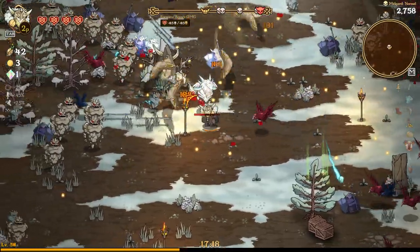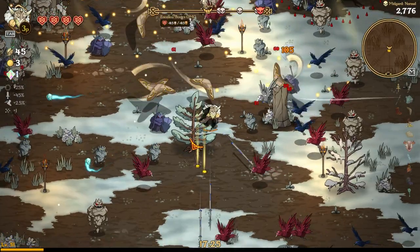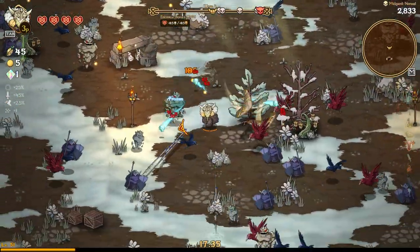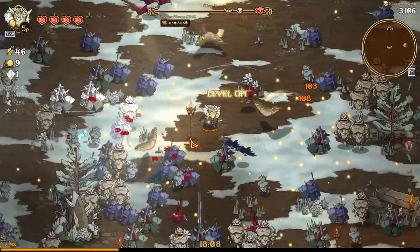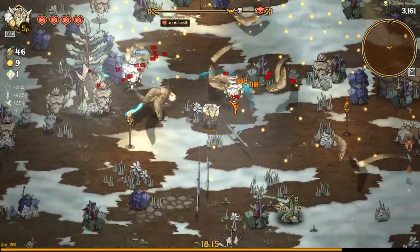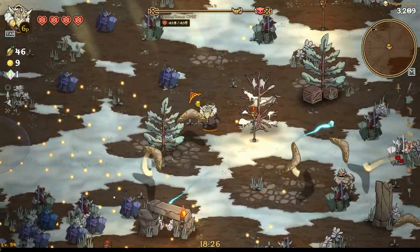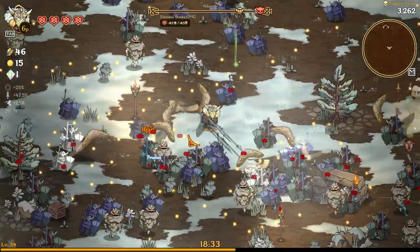Here comes a wolf boss — dead, thanks for the XP. We unlock the stick, which is nice. The dark elves have evolved: they now have swords instead of spears. Arguably spears would be better for them since the longer you keep the enemy away from you, the better.